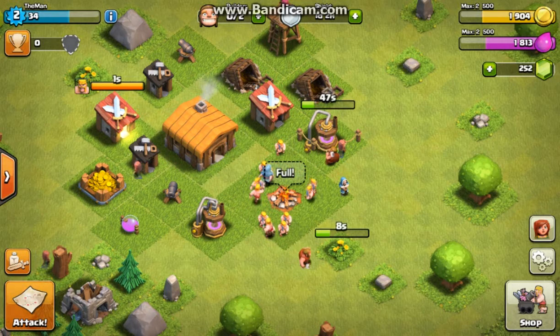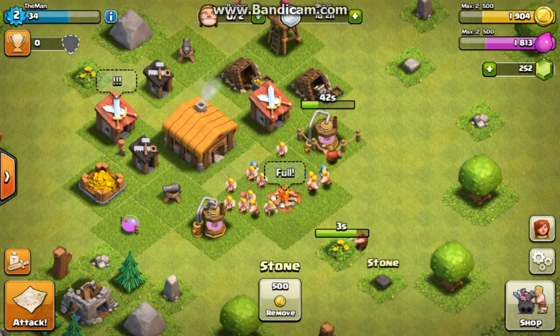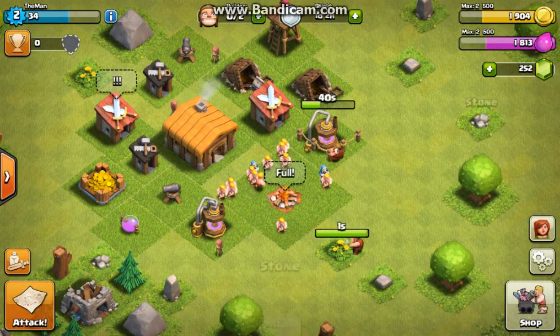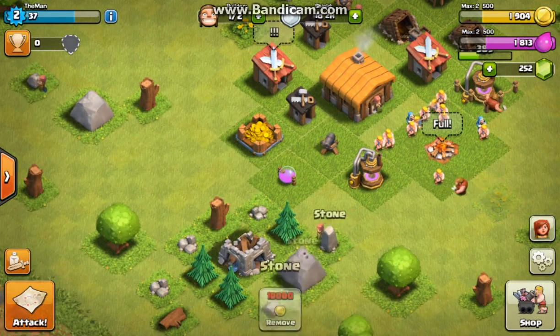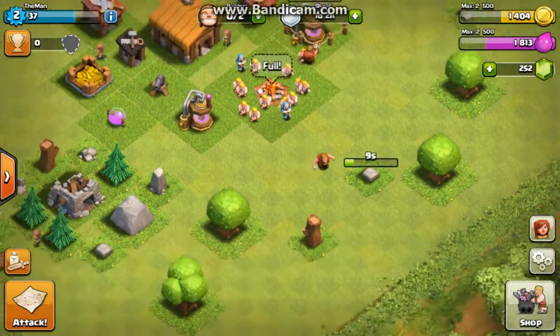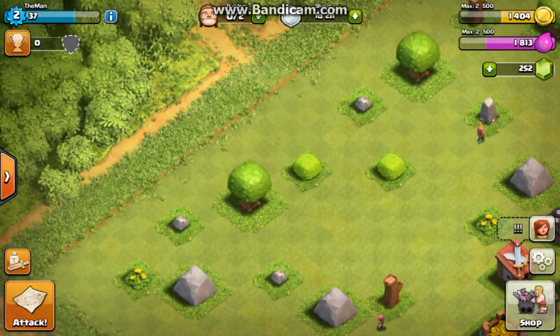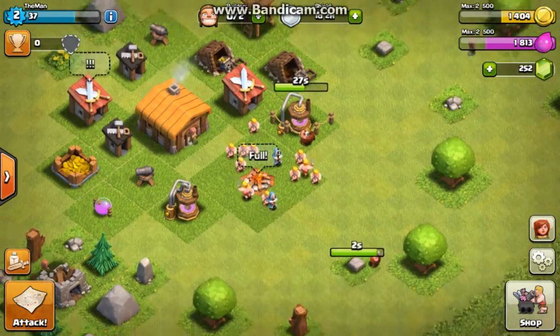You get gems for clearing things like bushes, trees, stones, and rocks, which is really nice. One thing about the stones and big rocks — once you delete them, they will go away forever. But things like trees, trunks, and mushrooms will all come back eventually.